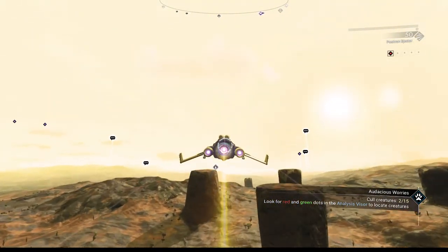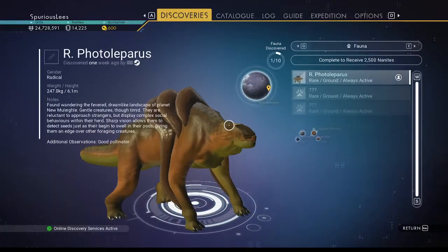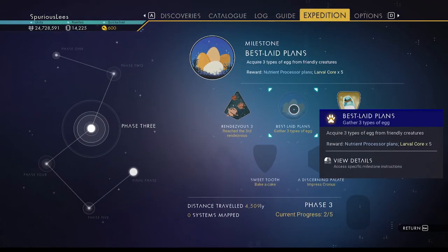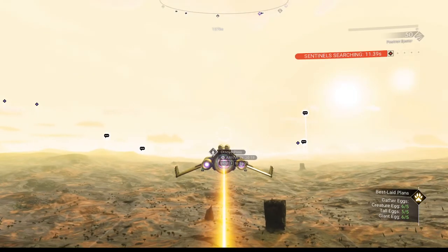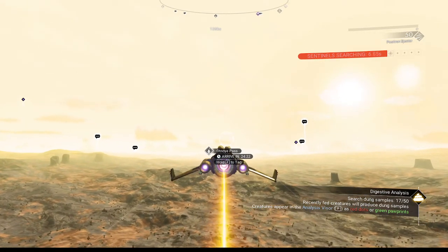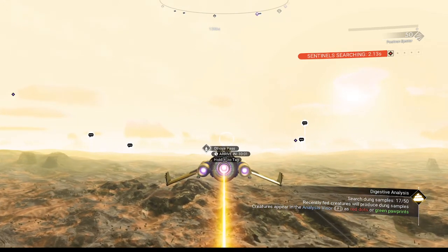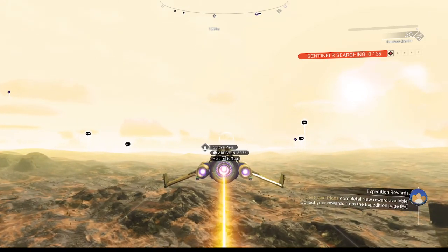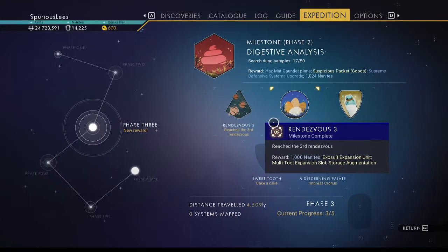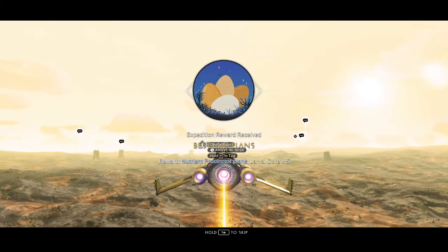We'll let them search for us for a second while we hover here. Did we collect our eggs? That should have been all the eggs we need. Oh - is it because we had sentinel heat? Is that why we haven't gotten our reward yet? Yeah, it was the sentinel heat. Interesting game. We collect our reward for that - we get our nutrient processor, we'll need that to make the cake. Larval cores I don't think we need to make a cake with.